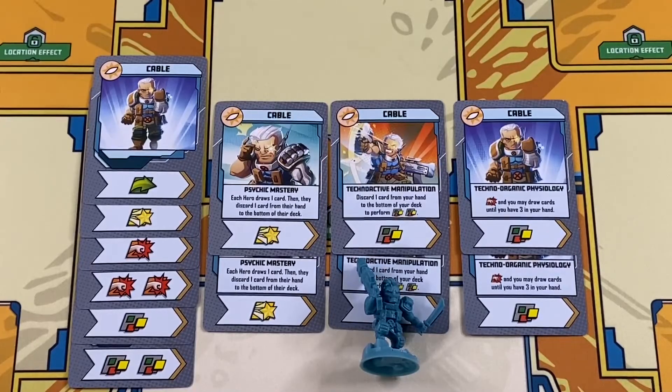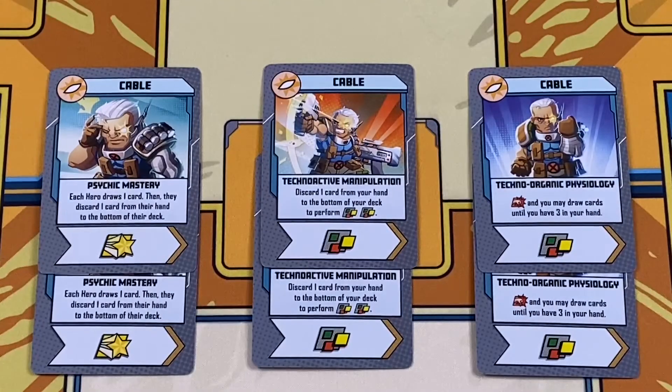Speaking of Cable, here we see all the components for the founder of the X-Force. His Psychic Mastery allows every player to cycle a card in their hand, his Techno Active Manipulation lets him discard a card to perform two extra wild actions, and his Techno Organic Physiology allows him to do a punch and heal up to three cards.